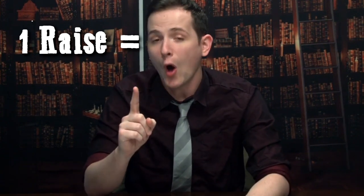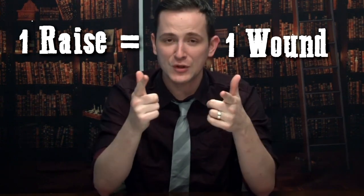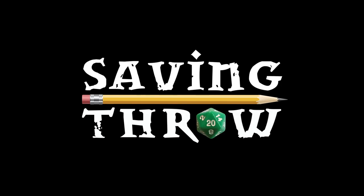That's one of the sticky points about Savage Worlds, but there's an easy way to remember it: whenever you're calculating damage, one raise always equals one wound. So now go out there and wound responsibly. This has been Savage 60 Seconds.